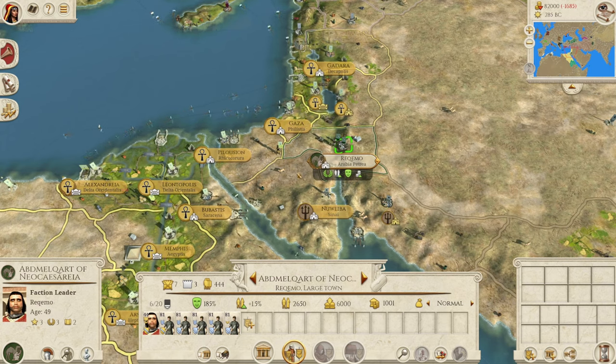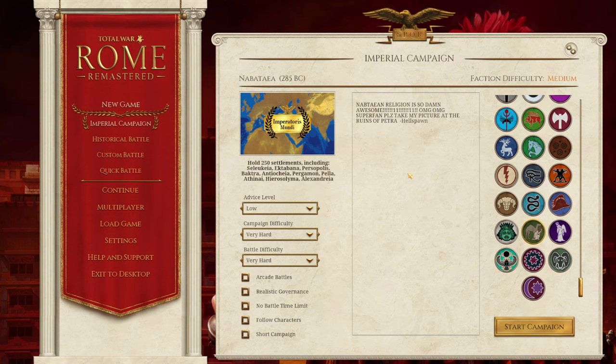Before moving on to Nubia, a funny note: when you go into Nabatae on the faction selector, the religion description reads something like '11 11 11' — trying to put exclamation marks — and then 'super Vamp, please take my picture at the ruins of Petra, hellspawn.' Apparently hellspawn speak the truth. It's pretty funny, whereas all the other factions don't have a description yet — a nice easter egg from Vamp Stick Drill.